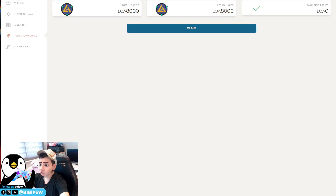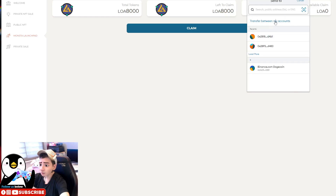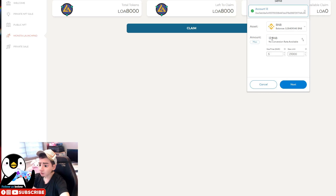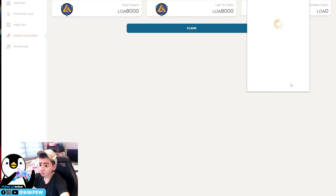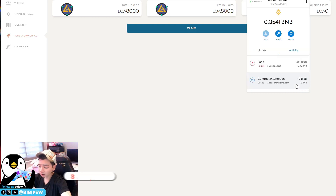It says insufficient funds. Go back to your Ledger and transfer some BNB to wallet 13. Around 0.02 BNB should be enough.